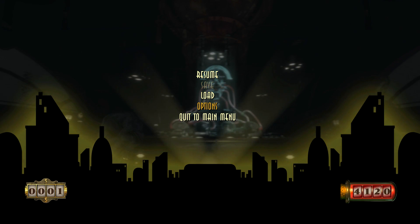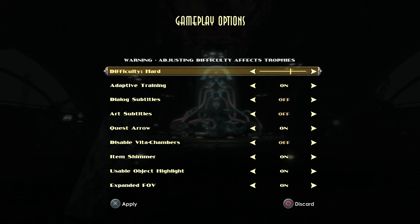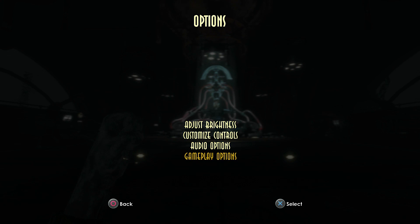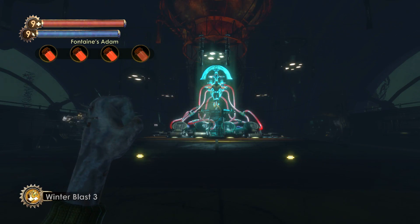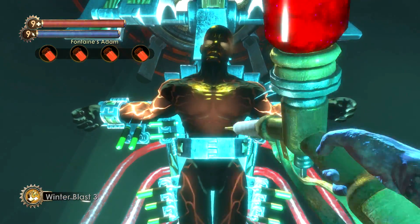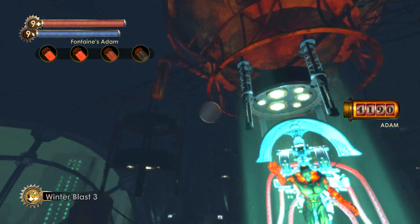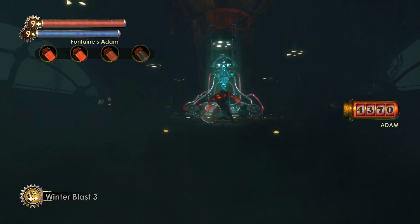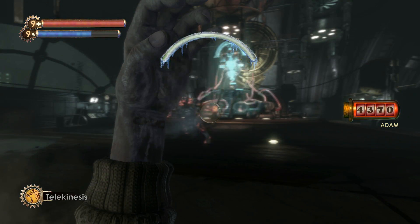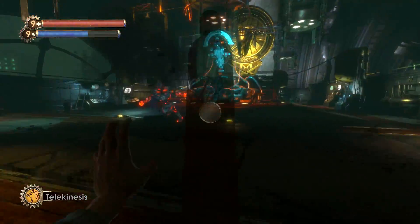A while ago, I did a livestream where I had some fun with the Frank Fontaine boss fight. First, I used all the weapons in the game, and keep in mind, this was on a New Game Plus where all of my weapons, plasmids, and tonics were fully upgraded. The only weapons that truly gave me an issue were the pistol and the crossbow. Then I moved on to plasmids, and for easy and medium difficulties, plasmids absolutely destroyed Frank Fontaine.